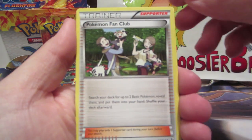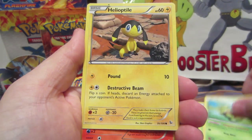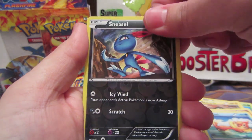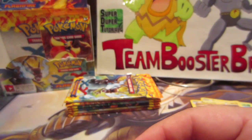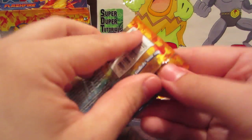In this pack we've got a Pokémon Fan Club, Graveler, Metapod, Caterpie, Helioptile, Ponyta, Binacle, Buizel, Sneasel, and a Walrein rare — that one's freaking awesome. All right, next pack.